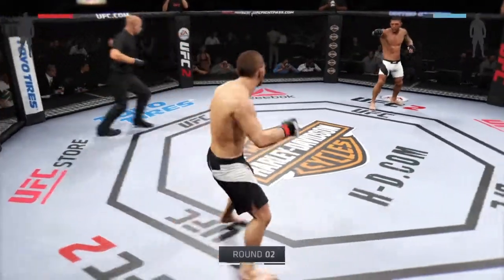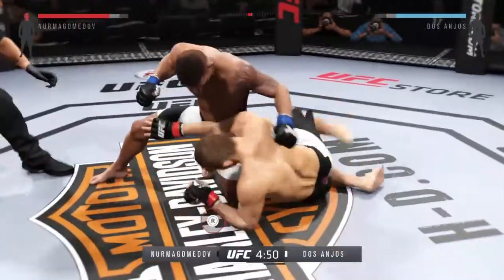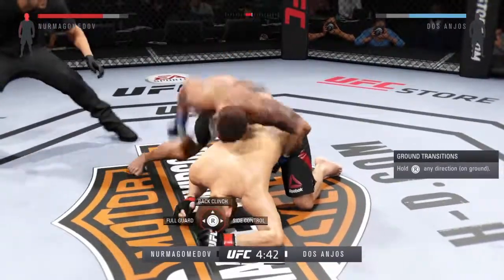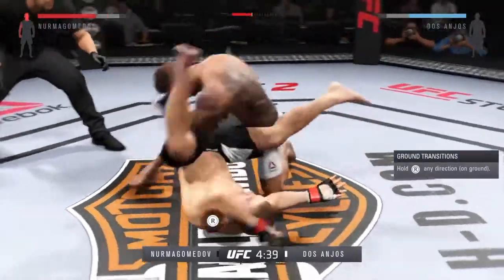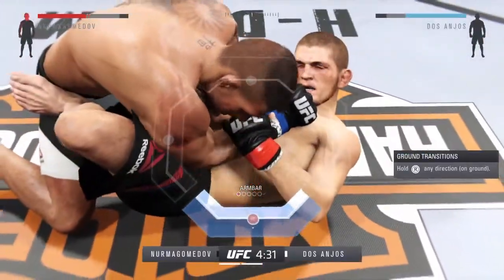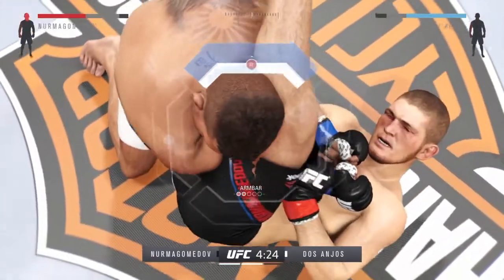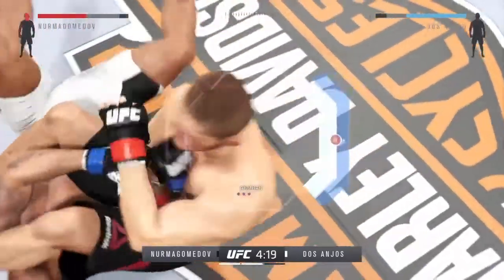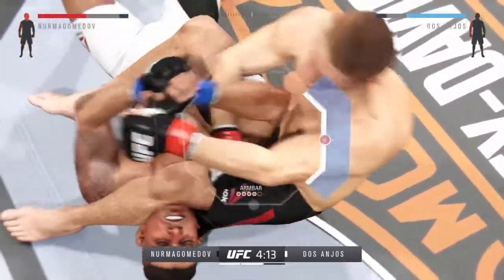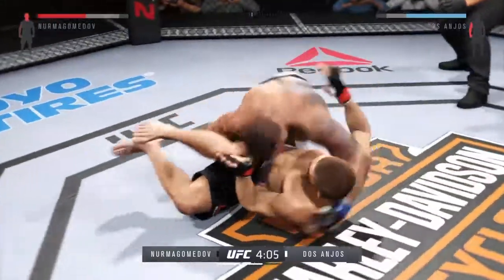The battle continues — round two. He dropped him! That one dropped him! That hammer fist got him. Big right hand — he dropped him with that right hand. He's looking for an arm bar here in full guard. What he needs to do, first of all, is pin one of the arms down. Then he needs to scoot his hips, underhook the leg, throw his other leg across the face, extend the body — and he gets out.